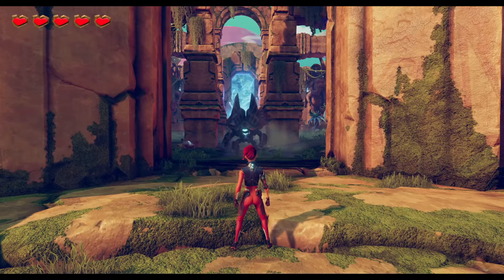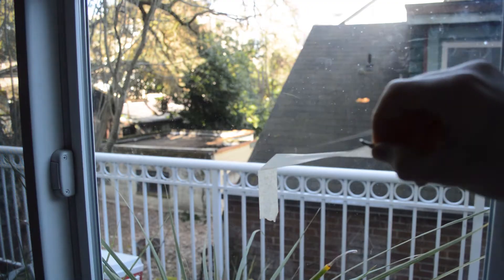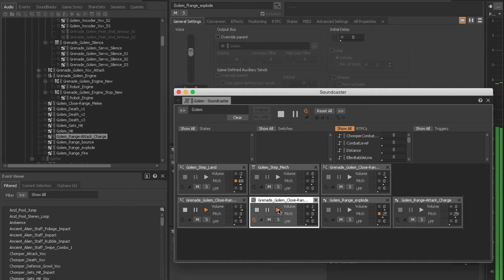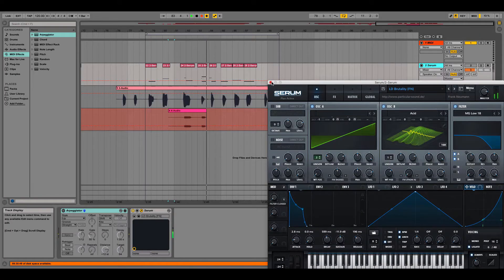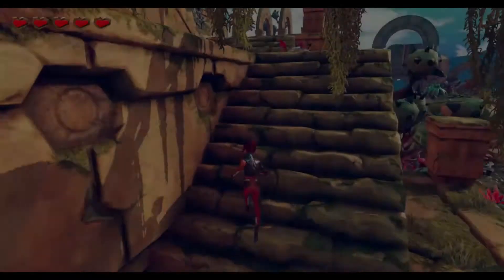For the attack sounds I used a recording of masking tape pulled off a window, then added a bunch of effects to give a good bass for an electricity sound, then layered in some field recordings of lightning, some synths, and some bodies. To help get that evil robot vibe, I layered in some vocoder sounds from Ableton, and in WISE I added cooldown periods to make sure they didn't trigger too often.